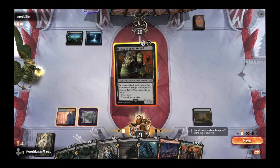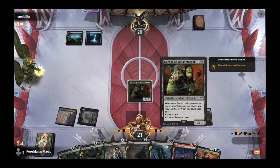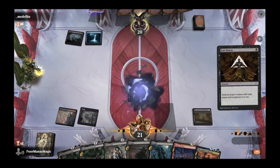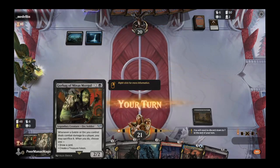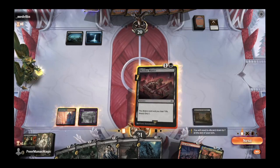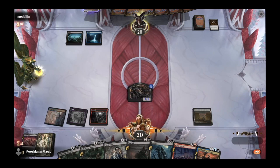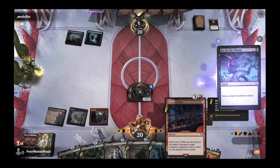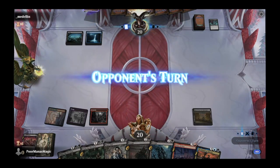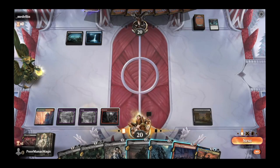At least we got an orc. We'll play Gorbag of Minas Morgul, who will probably immediately die to whatever opponent is holding. But Gorbag says that whenever a goblin or orc you control deals damage to a player, you may sacrifice it — and when you do, either draw a card or create a treasure token. We'll Mordor Muster, get a sorcery in the bin, draw into another land — our third land for the Nazgul. If we draw into another, we can Foray of Orcs to take out an opposing creature. Opponent is also stuck on two lands — excellent news. We'll play out our Nazgul and get our Ring Temptation chapters ticking.